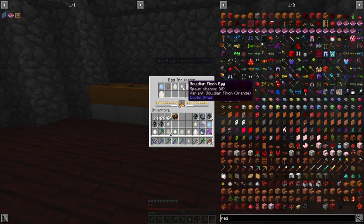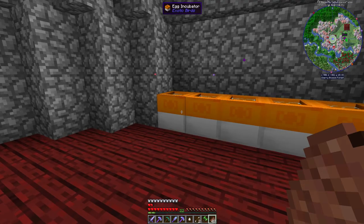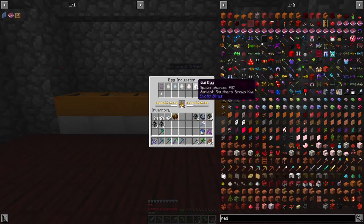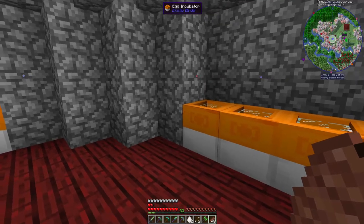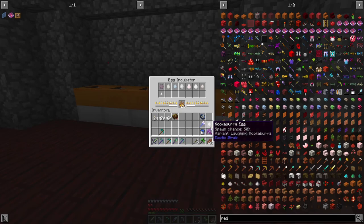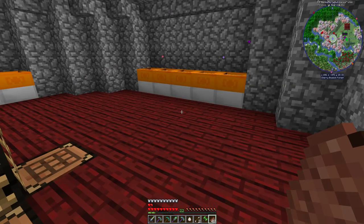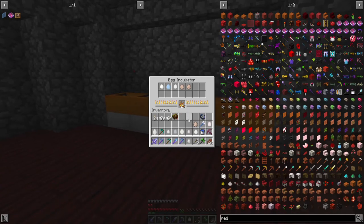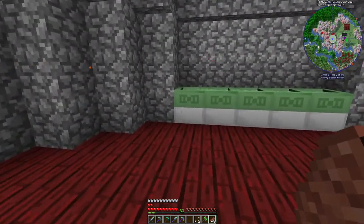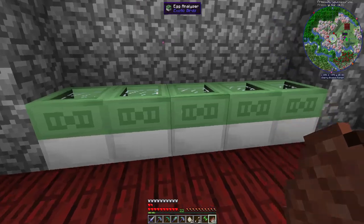Oh wait, these are done — I think an incubator just increases the chance of getting them. Because these are now spawn eggs and they're all 100%. Yeah, I think that's what incubators do — they increase the chance of getting a hundred percent. One thing that I don't think is in this version of Exotic Birds is a phoenix, and they look awesome. Apparently you can ride them — I really want a phoenix!